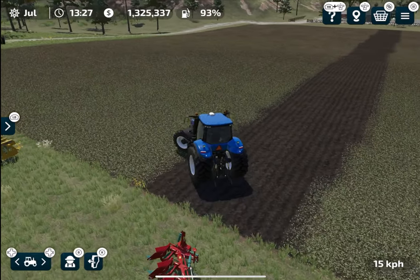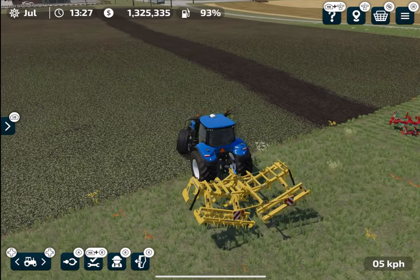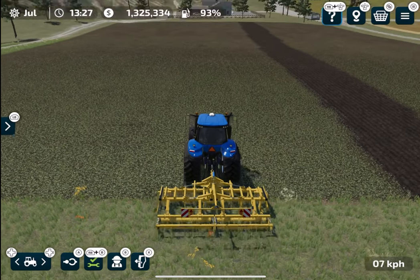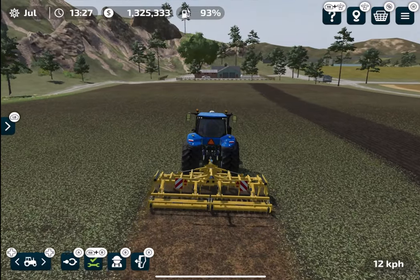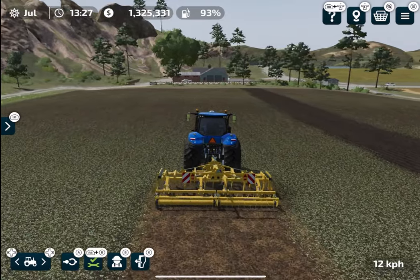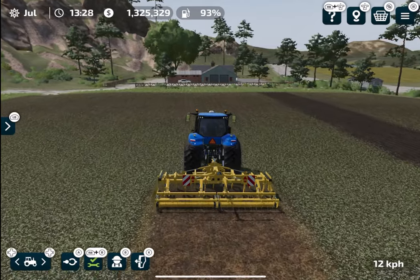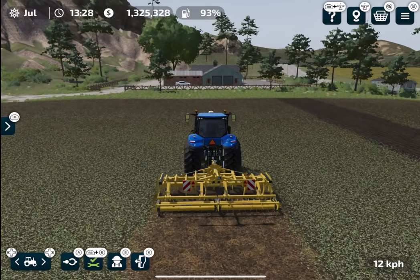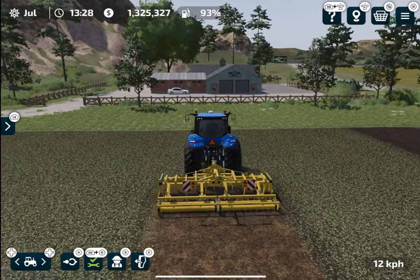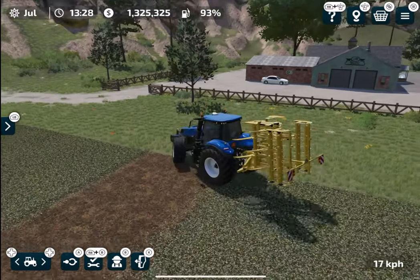Now let's move to the subsoiler. As I mentioned earlier, this is kind of a mix between a cultivator and a plow. The texture it gives is just like the texture of a shallow cultivator, but the really interesting thing about this subsoiler is that it removes the 'needs plowing' status from your field — so it works just like a plow in that regard. The only drawback is that it will not remove weeds, and weeds will grow really quickly if you use this over a plow.